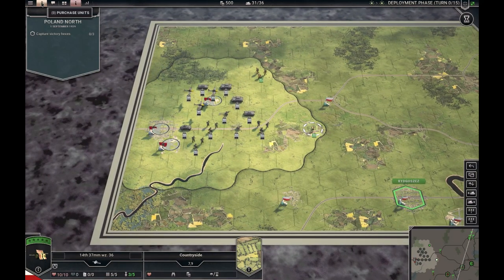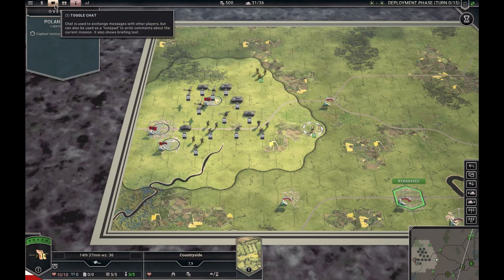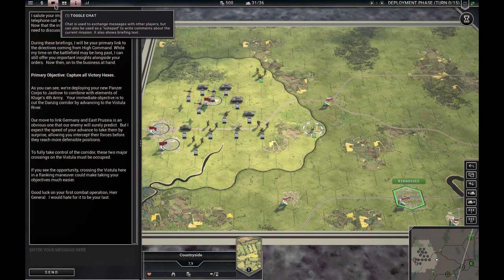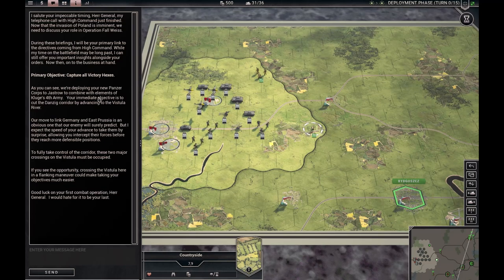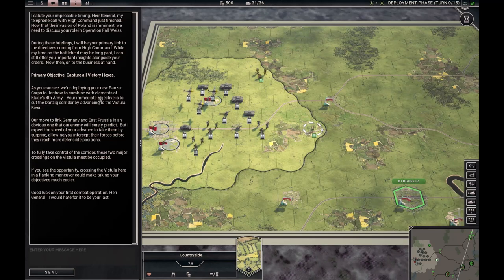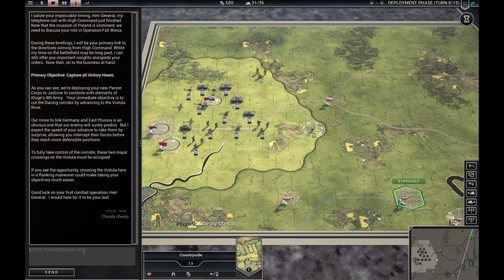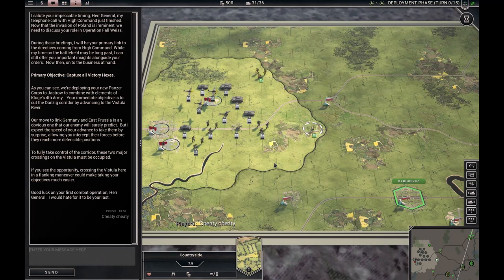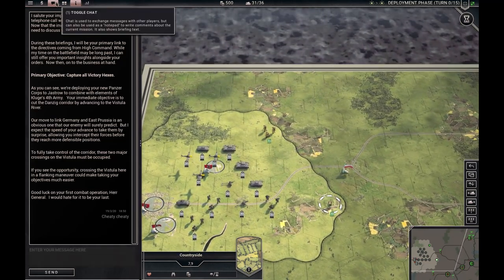This is the menu where you purchase and upgrade units, or purchase units in this case. The upgrade screen is very similar. This is where you toggle the chat. The chat lists first of all the mission briefing, so you can access it during the scenario. This is also where you can send messages during multiplayer. You can also enter your cheat codes here — if you wonder where the cheat codes go, they go into the chat listing here.